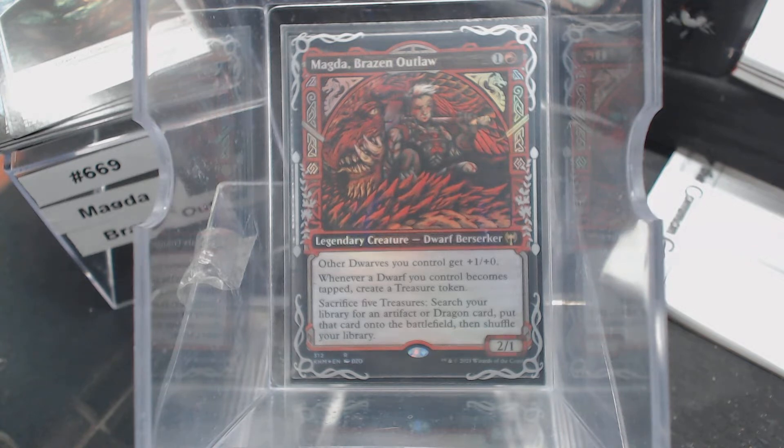Sacrifice five treasures, search your library for an artifact or a dragon, put it onto the battlefield and then shuffle. So we've got a couple of things we're trying to do. Obviously we're dwarf tribal — we want a lot of dwarves and we want to tap the dwarves. We want treasures.